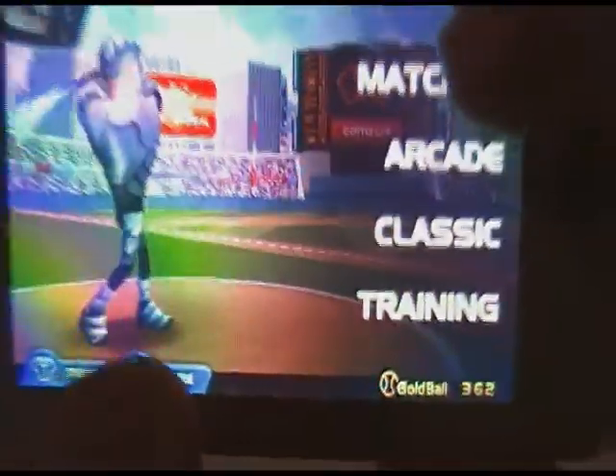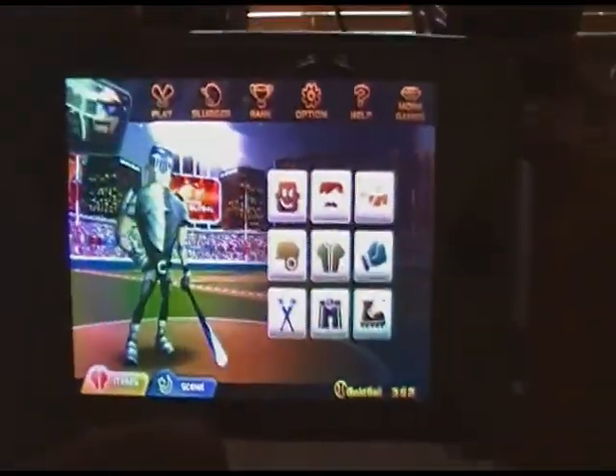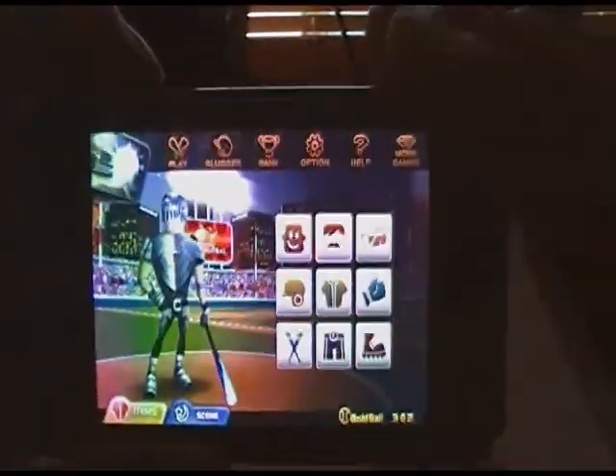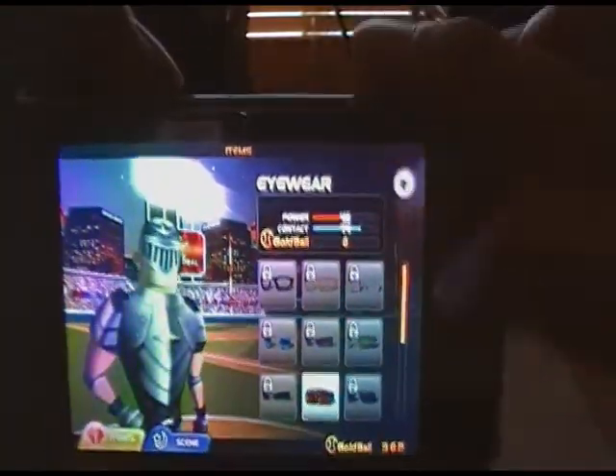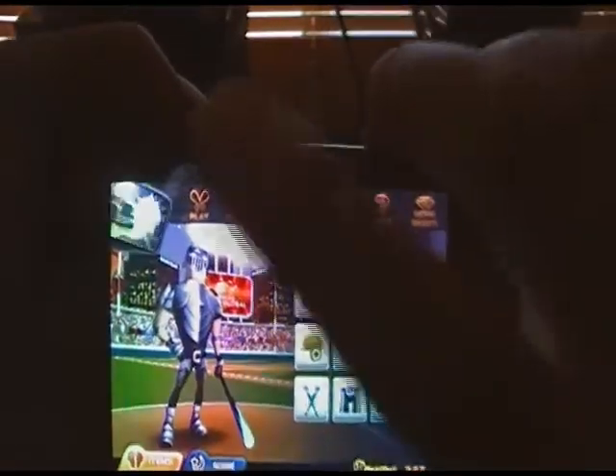Let's actually play the game. I'll show you the scene button right here — you can change the scene in the background while you're playing. It also shows your items, which you use gold balls to buy. You earn gold balls through missions or playing online, which I think is the easiest. You can change your hair, and pretty much everything about your character. I think they should add more customization in the next update.